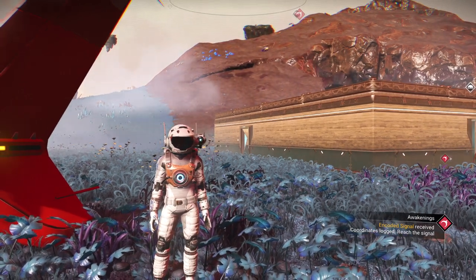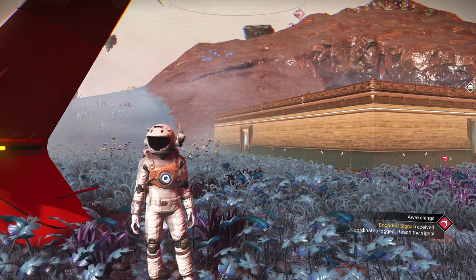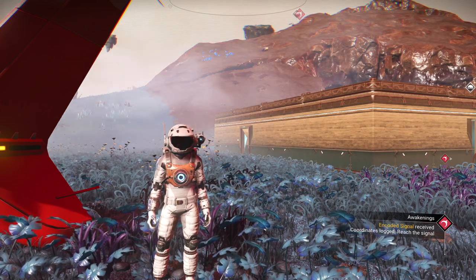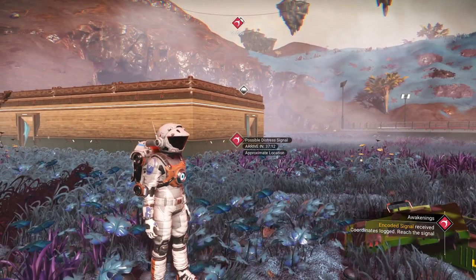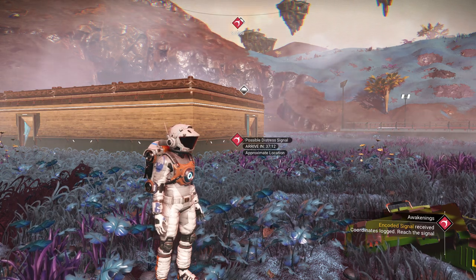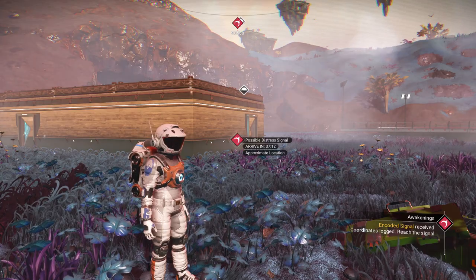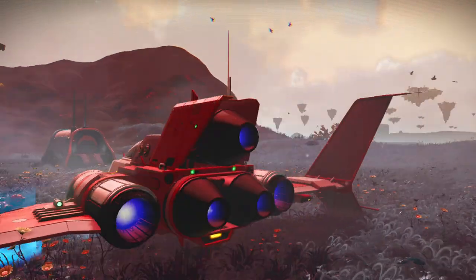Hello and welcome back to No Man's Sky. This is Alon Paul. We're doing our regular playthrough. This is going to be episode 3 and we are going to continue with our mission that we've just been given. We're going to be searching out this site that it keeps directing us to over here, about 37 minutes away walking time. We're going to be taking our ship, but we've got a bunch of other things we're going to be doing. Let's go ahead and get started and get moving along here and see where we end up with this storyline.